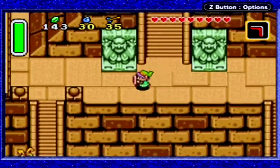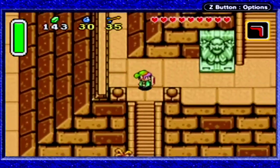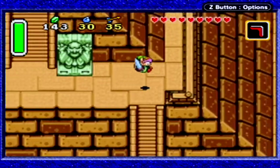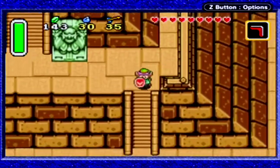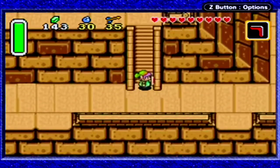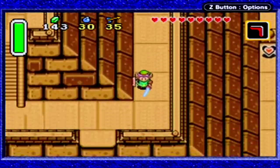Welcome to the Dark World. Very famous theme here, the Dark World theme. This pyramid here is where Hyrule Castle would be, but this is just a Dark World equivalent.